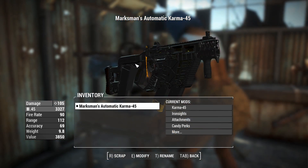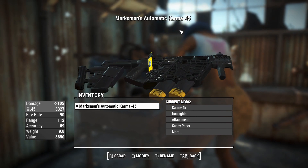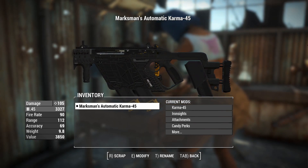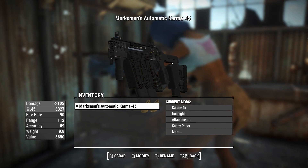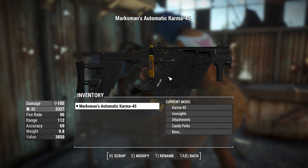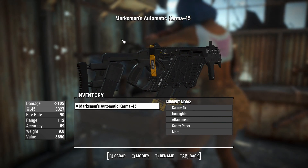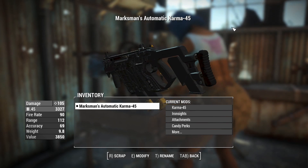G'day, this is Captain Ubin. This is a Karma 45 — a weapon mod that has been ported from Call of Duty Infinite Warfare into Fallout 4. It comes with custom sounds and animations. Look at this thing: it's just a crisp vector with two magazines and two barrels, which is actually reflected in the behavior of the weapon, but it's a little bit funky.